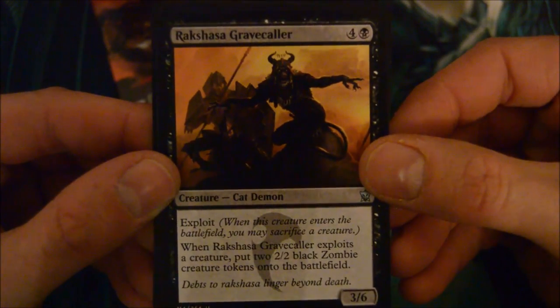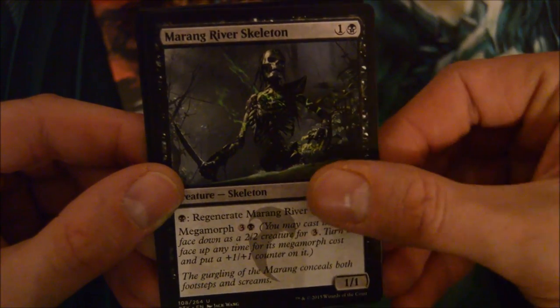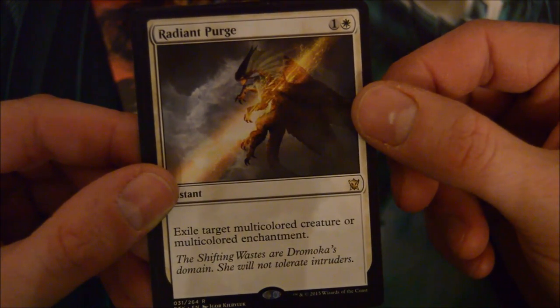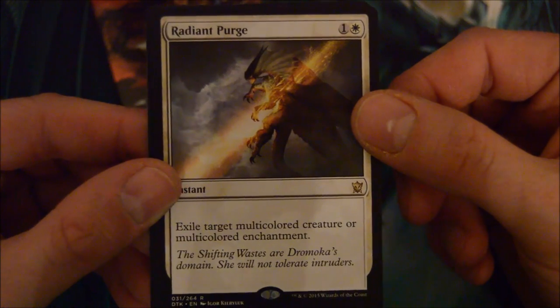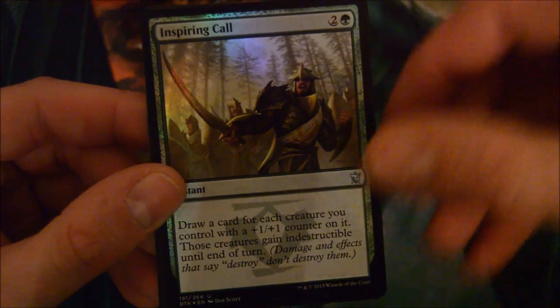Last two packs - save another set for last. Give me another command! Roshaan Grave Color, Circle of Elders, Miren River Skeleton, and Radiant Purge - awesome rare: exile target multicolored creature or multicolored enchantment. That can definitely be good, especially now in standard. And a foil Inspiring Call!